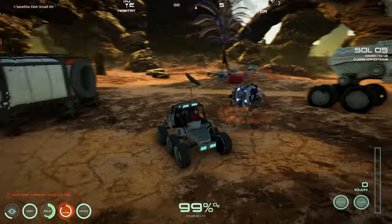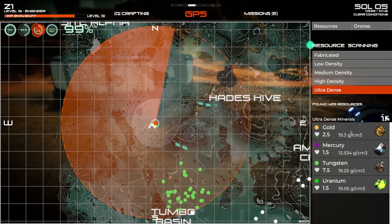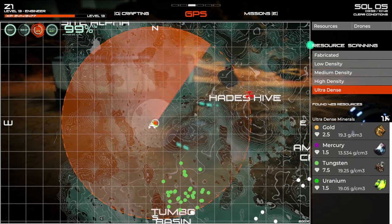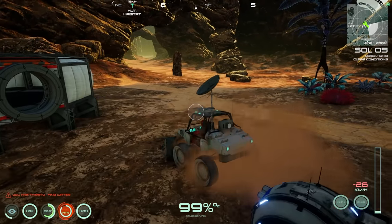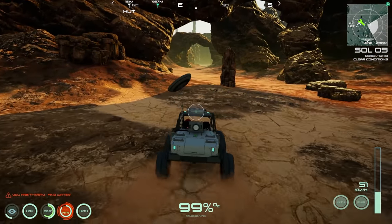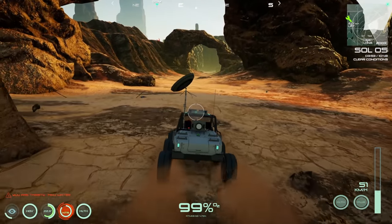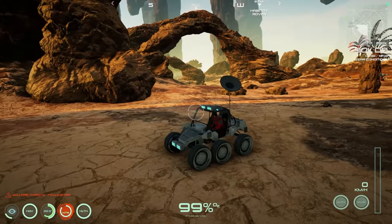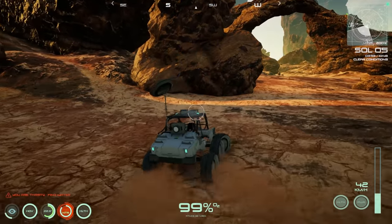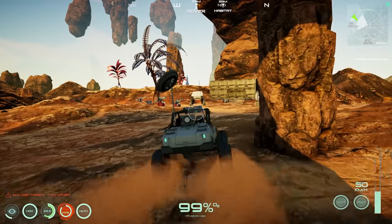Installed the radar dish on the buggy and it works while moving — the scan follows as you drive around. That is super handy for going out and gathering resources. Wish we could do that with the big rover too.